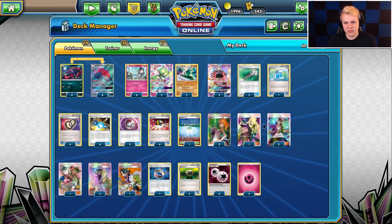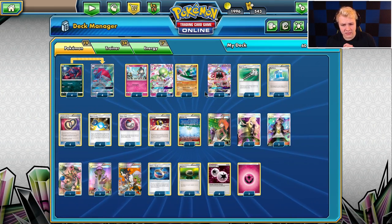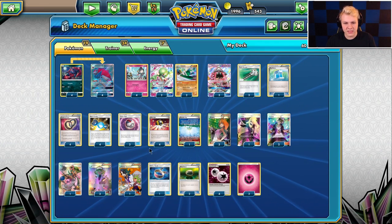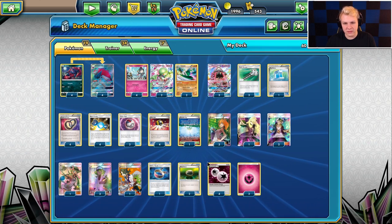Only 2 Guzma — you don't have to be super aggressive with this deck. Between Guardi and Gallade, you're going to be KOing their active a lot. 1 Choice Band — always good, it means they can't fully count your damage. 2 Float Stone — I'm a big fan of the 2 Float for the mobility.